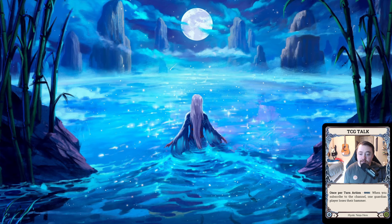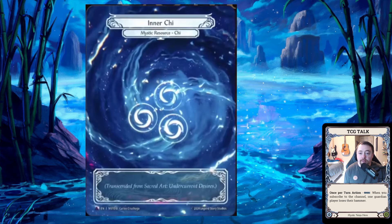When the Marvels flipped in the video, the back side of the Marvels were Chi. So it seems like, per the video — I'll link it down below so you can go watch it — once you transcend on a card, the card flips and becomes a transcended energy. It even says where it transcended from: 'Transcended from Sacred Art Undercut Desires' or 'Transcended from the Tiger Domain.' Chi is going to be made by transcending.